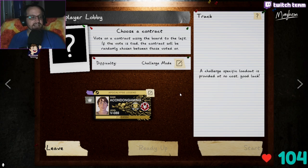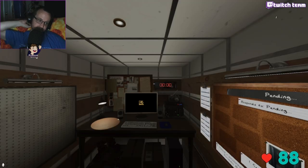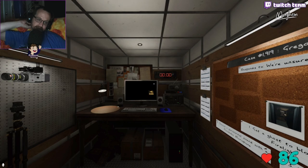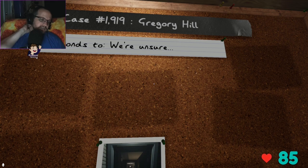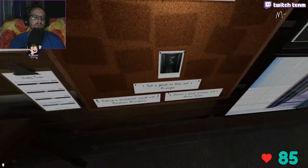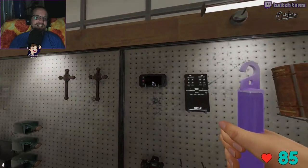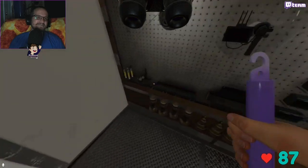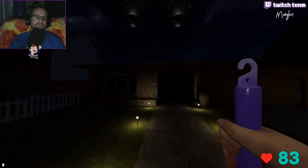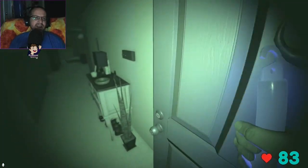At 89 prestige — the second I hit 100, we're prestiging again. Going to prestige 6. We just did case 1919. I keep getting Groundhog Day cases again. How am I managing to do that so many times now? This makes no sense.